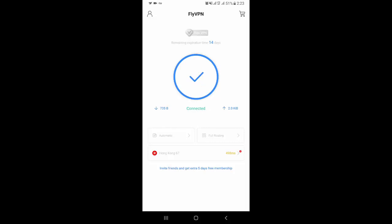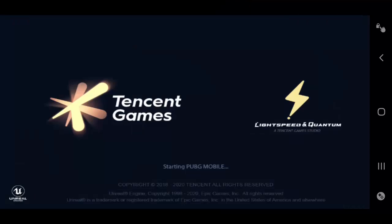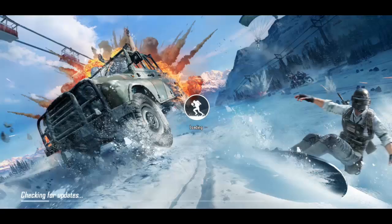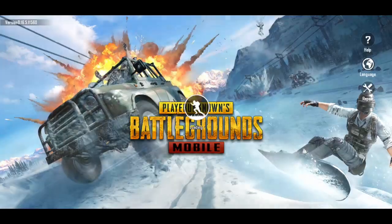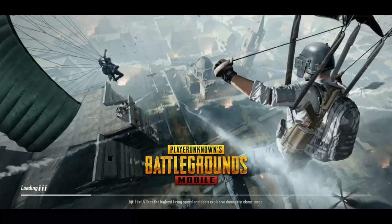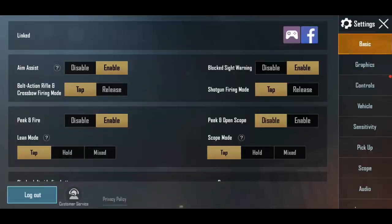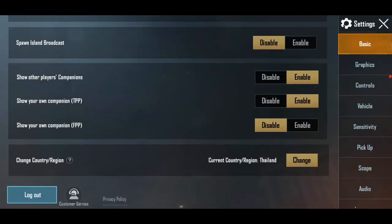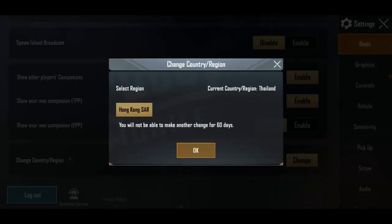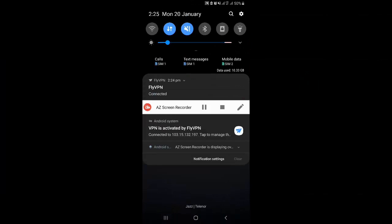Now open PUBG Mobile. Go to basic settings and change your current region to Hong Kong by clicking there. After that, close PUBG Mobile and disconnect FlyVPN.